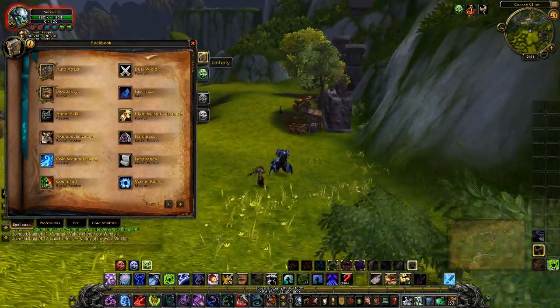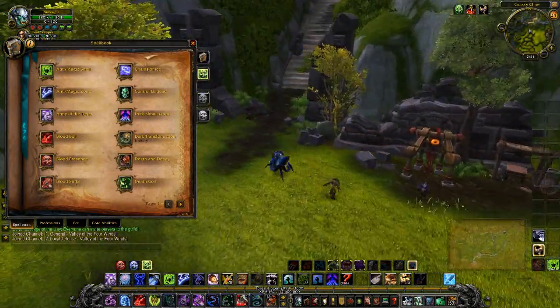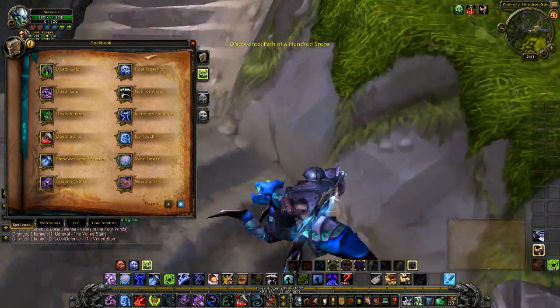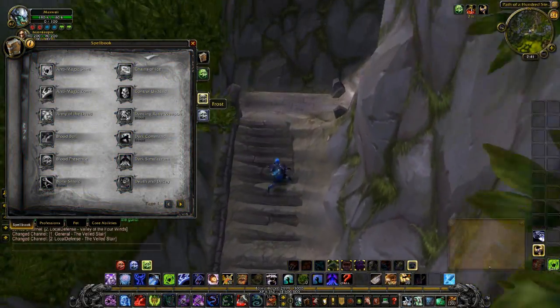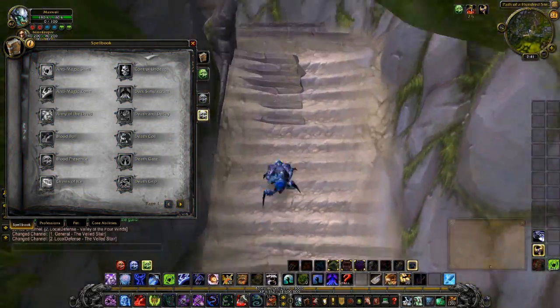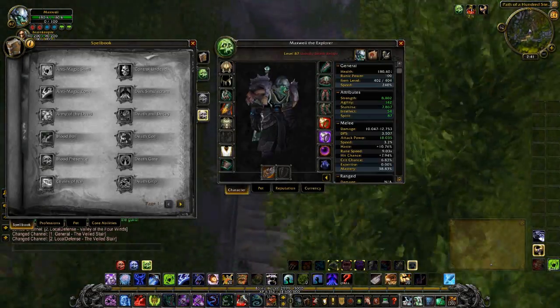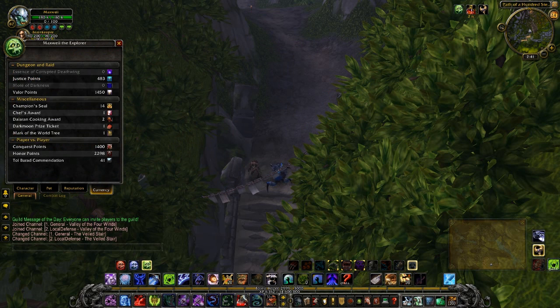These will be your specialization talents that you get for being a specific spec, such as Dark Transformation for Unholy. All your talents will also be in here. If you choose Blood you'll have different spells, if you choose Frost you'll have different spells. With this you can now see your pet reputation currency.